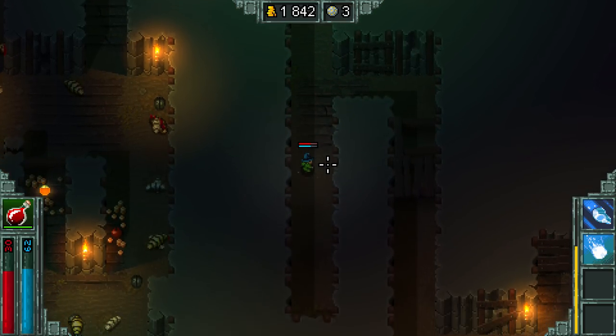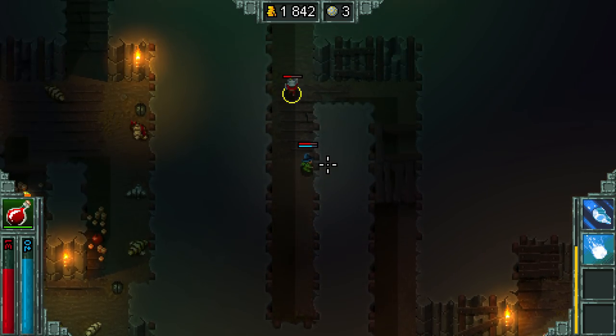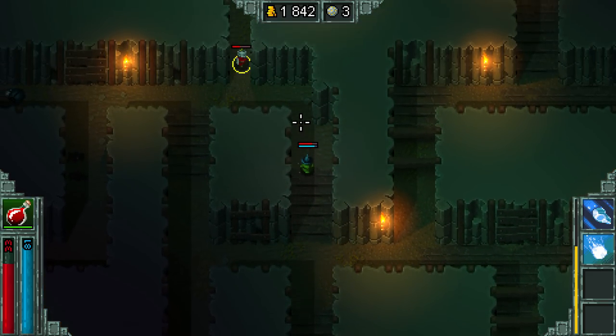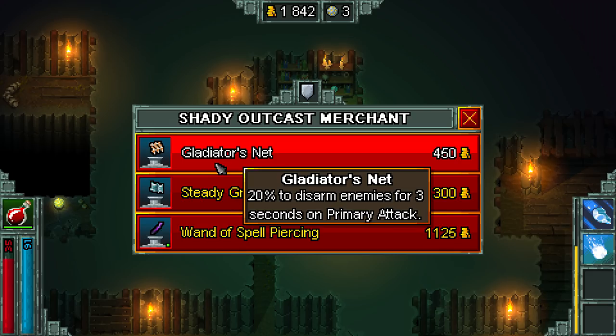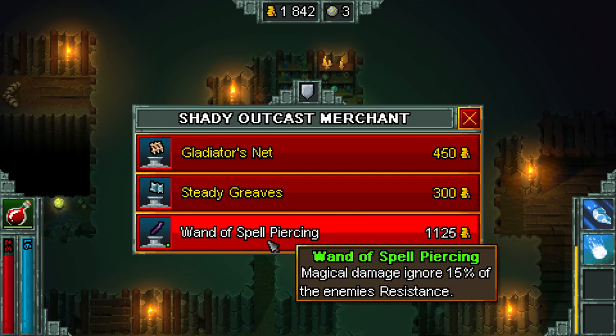'Before you go down that way, come up this way.' All right, this is gonna be just like Barney — I'm gonna run into all of these things. I didn't even see it. Gladiator's net — you can disarm people. Armor and 10 health, that sounds pretty good. Wanda's spell piercing: magical damage ignores 15% of the enemy's resistance. That sounds really good too.